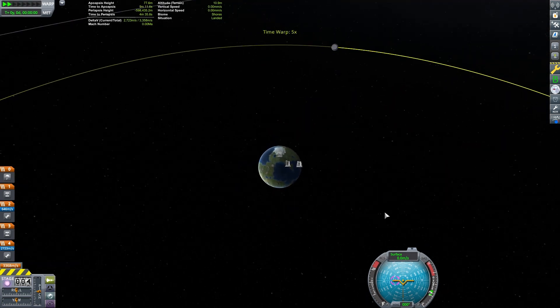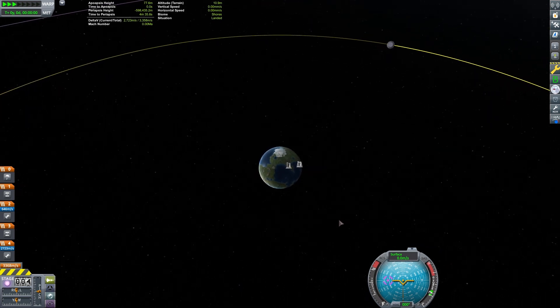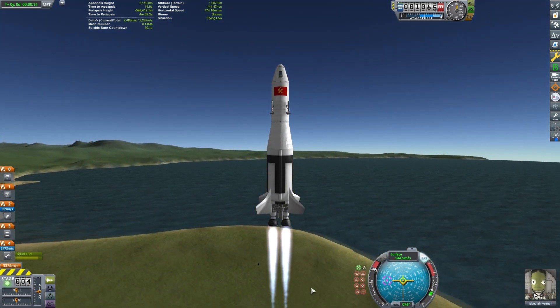I'll be taking a basic rocket and firing it straight up. Going to the Mun this way is particularly difficult because we have to account for where the Mun is going to be without the aid of the Maneuver Editor. It took me several tries to launch at the correct time.